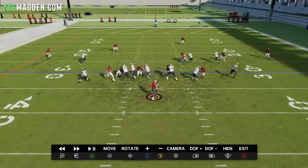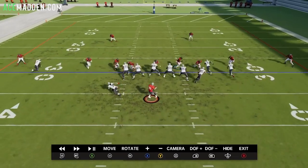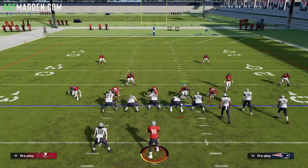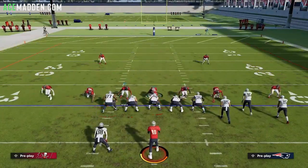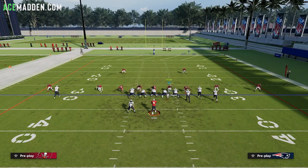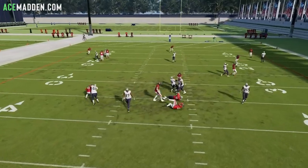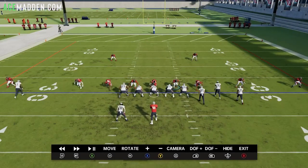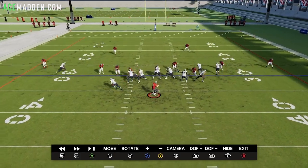You can make it a four-man blitz as well. Look at that linebacker — he gets so far outside that the defensive end coming in really isn't necessary. So you can actually drop him into coverage. I'll man him up to the running back. The way to do that: D-pad left twice, Select X, Right Stick Up, then man him up to the running back. That's the best adjustment. You'll see it still comes in clean because that linebacker gets so far outside that he occupies the tackle, and then the guard is not going to recover to pick up the edge rusher.